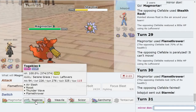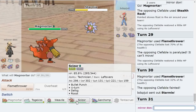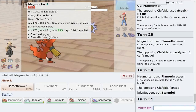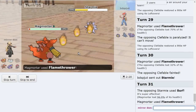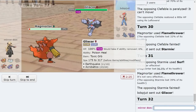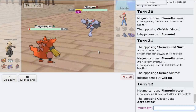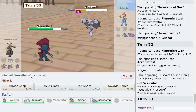At this point I could just... if they're actually Scarf Heracross, I have Outrage. I think I just sacked this. I knew you'd live — I didn't want to say it because I didn't want to die and look stupid, but I knew Magmortar would live. Hell yeah! Magmortar just going crazy, bro. Easy Ice Shard.